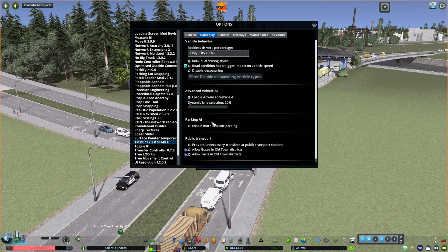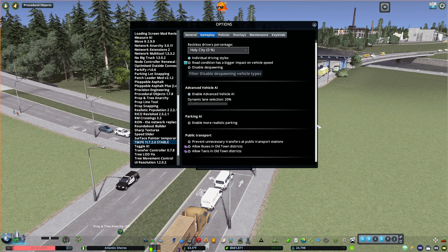Then Parking AI — you can have more realistic parking, which can lead to a lot of traffic as vehicles may be driving around your city looking for parking. You can see the impact of that in my St. Clair series, where there wasn't enough parking on one side of the city, so there's a lot of circling around public transit.